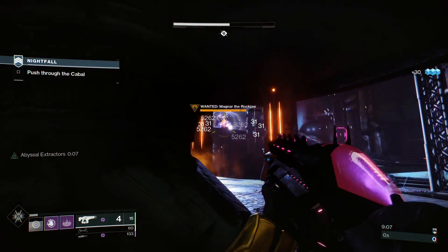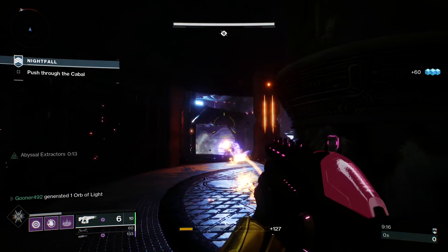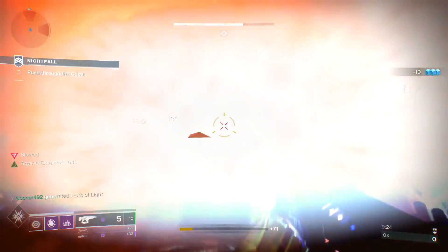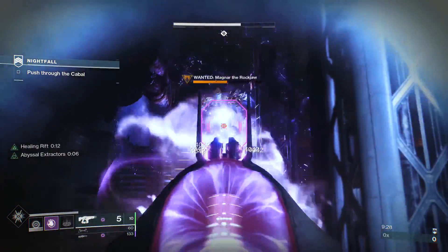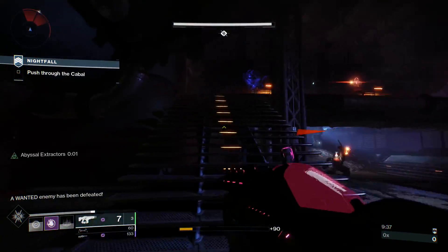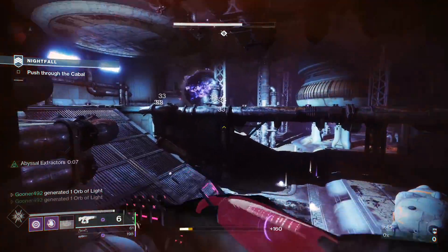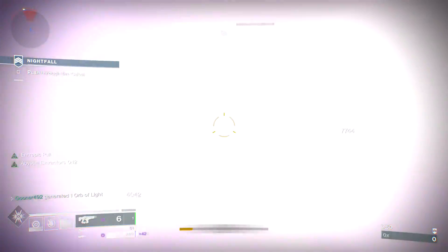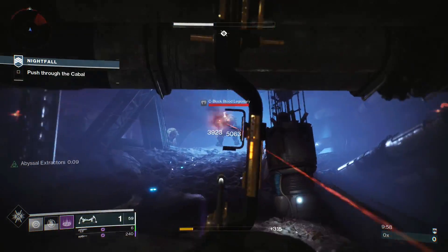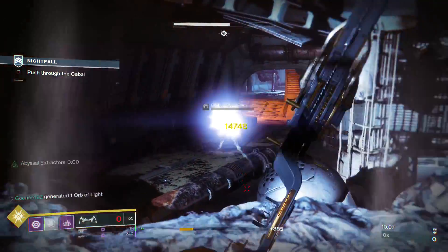We're getting dominated out here and there's a wanted enemy blocking our pathway. I send a Nova Bomb at the wanted enemy but would rather not kill him — except he's blocking our path. A grenade ticks down a lot of his health and eventually he goes down. We ran out of Abyssal Extractors briefly but quick Telesto kills get it right back. Running low on Telesto ammo, I switch over to the primary and let those 10 seconds run so we can start the chain rolling again in the next area.